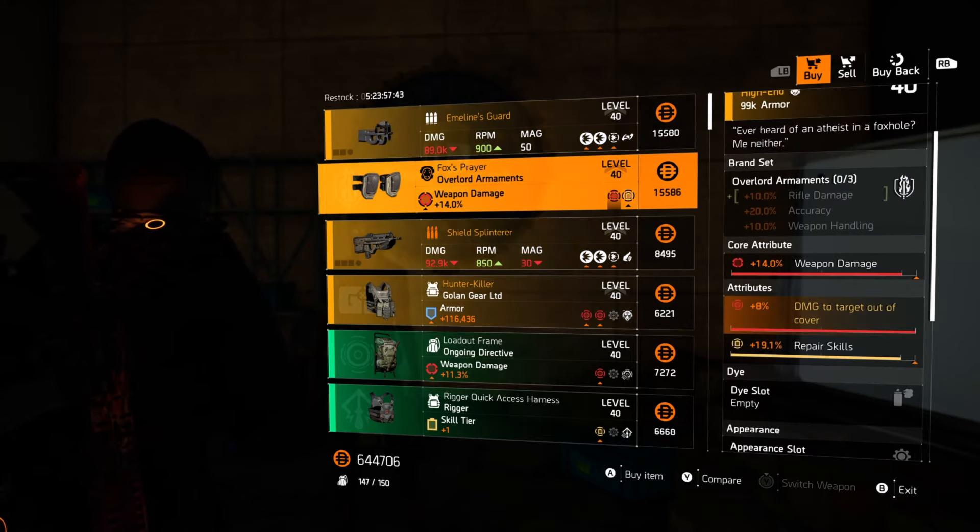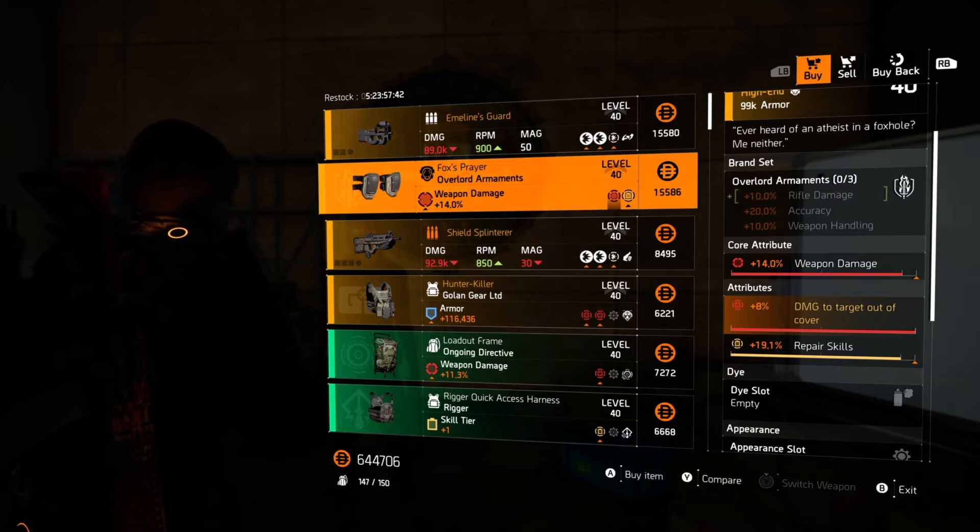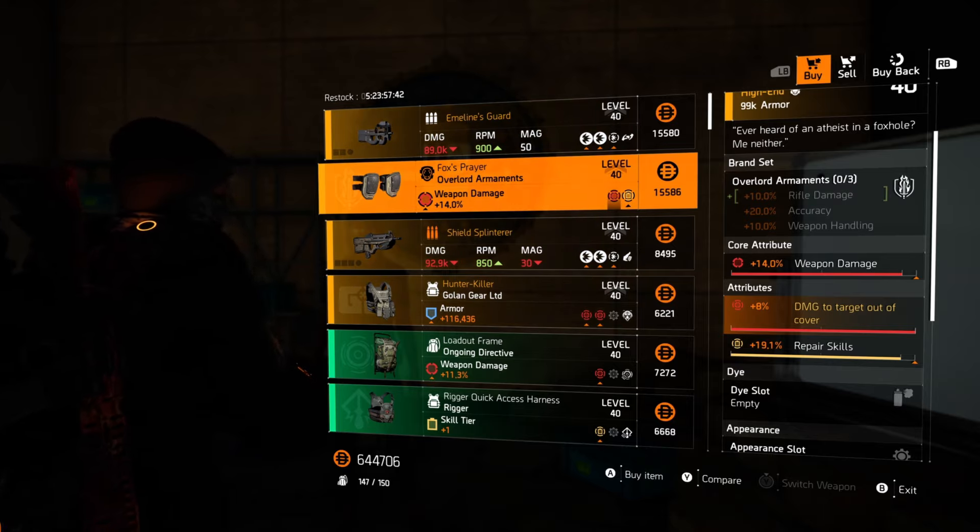Fox's Prayer Knee Pads — everyone's favorite piece. 14% weapon damage, 8% multiplicative damage to targets out of cover, and nearly max repair skills. I think I'm gonna pick this one up for a DPS healer hybrid.